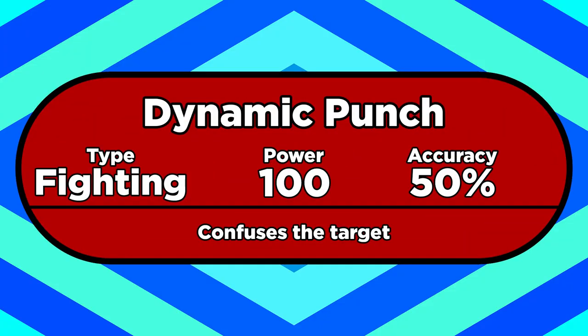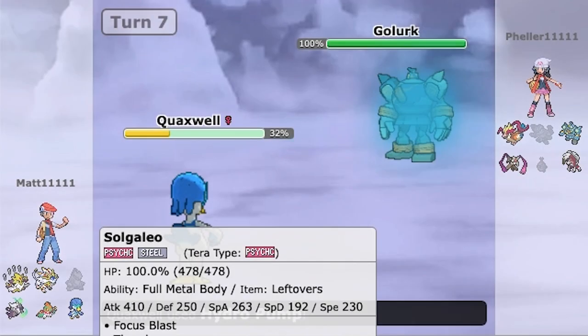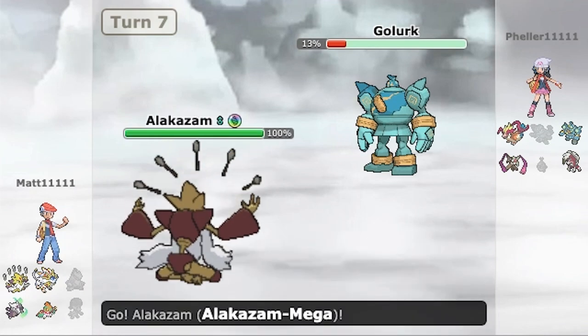Guaranteed confusion from Dynamic Punch, Hurricane that can be used effectively without rain, Rock moves that actually flip and work — No Guard allows you to do all sorts of things intentionally. If your opponent hits an inaccurate move thanks to No Guard, that's a happy coincidence for them. So it is a double-edged sword, but it's like you only have the time to sharpen one edge this morning.